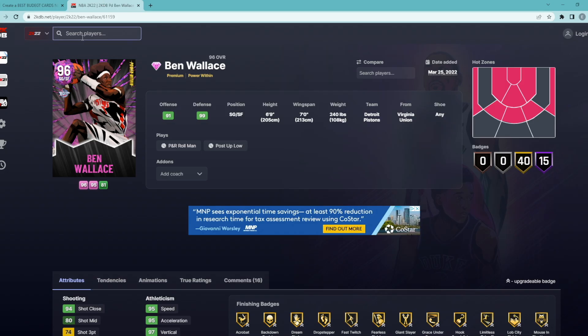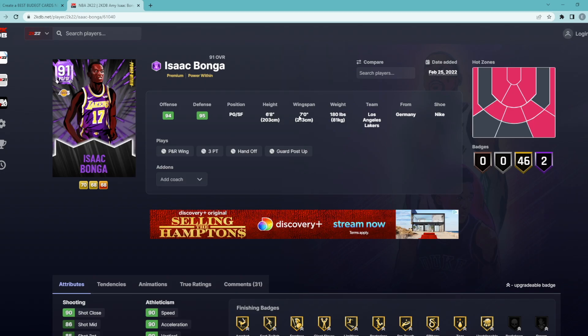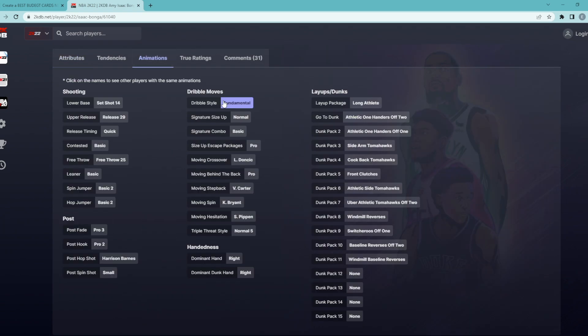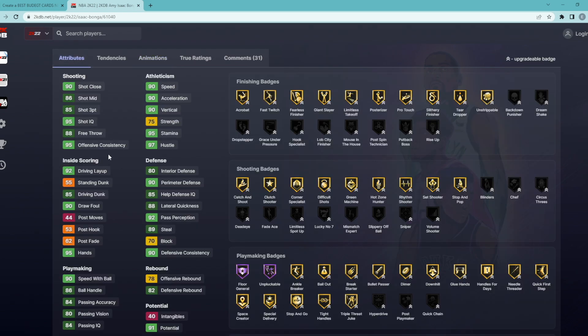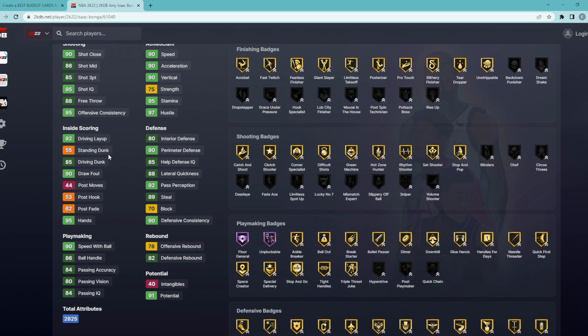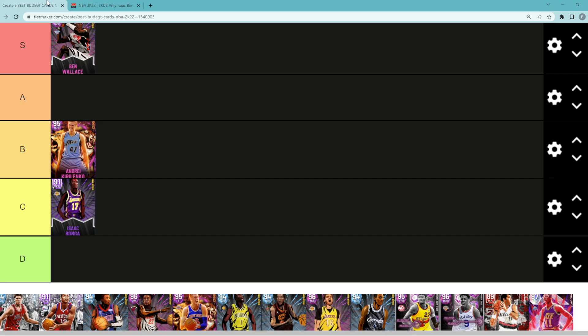Next is Isaac Bonga — he's super fun to use but I think as time's gone on he's dropped a little bit on the budget card list. I'd say he's C tier, might move him up to B tier. He's a point guard/small forward, 6'8" with a 7-foot wingspan — he's just a tall point guard that has the fundamental dribble style, which isn't the best, and a quick jump shot timing which is good. He's an okay point guard all around. The reason why he's a decent budget card is because of that 6'8" height with 7-foot wingspan, but I'm gonna have him in C tier.